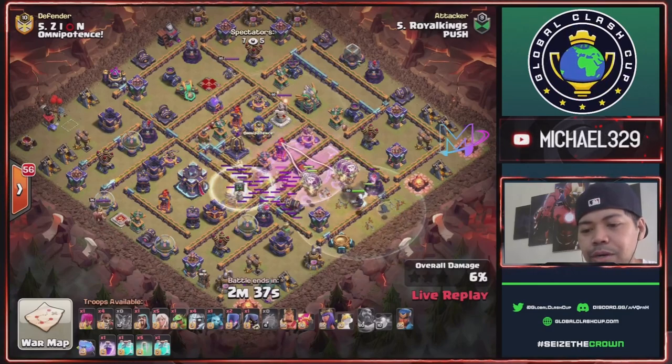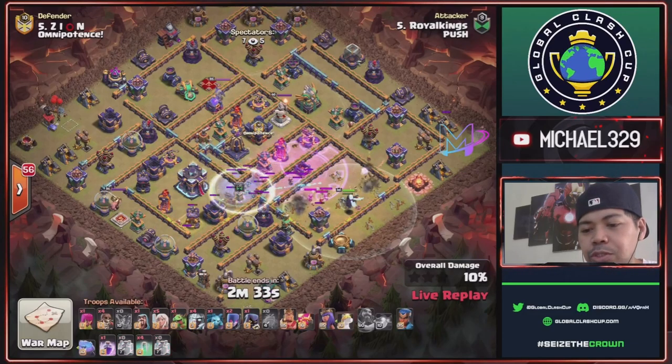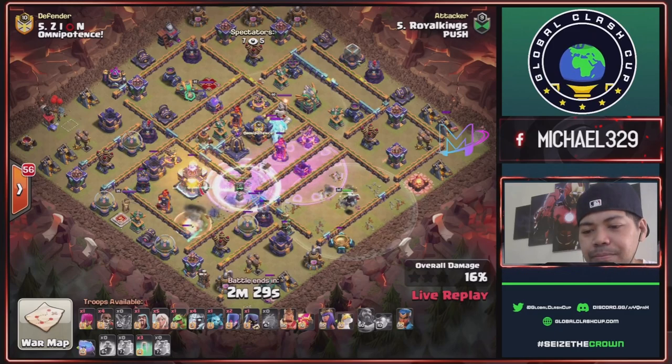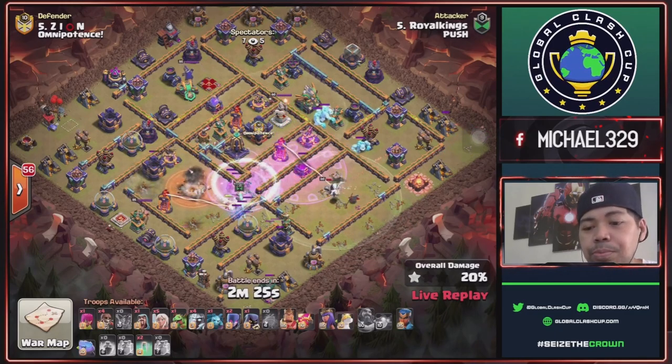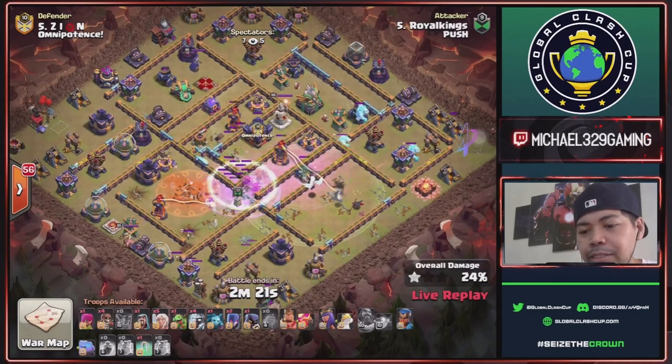Rage Spell Tower activated. Blimp dropped with Envy Spell, then another Envy Spell for his Super Archers with Rage and Clone Spells. This is a combination of Super Archers and Super Wizard. Town Hall down plus Monolith.